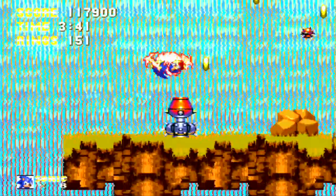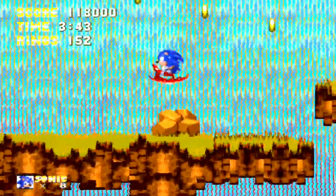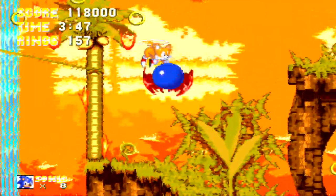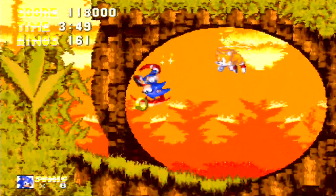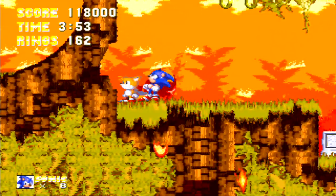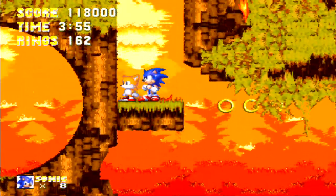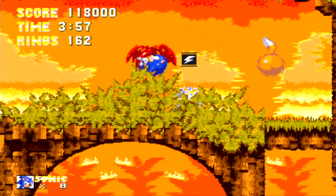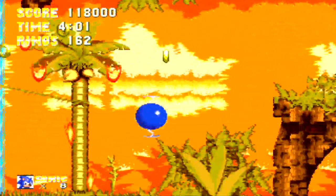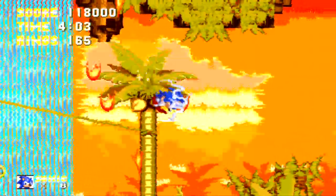And you can see the small projectiles like I was talking about — if you don't get damaged, just fly them. We'll run over here real quick and I want to get this lightning shield because I'll show this off. You can do a small double jump and it attracts rings that are around you to you.